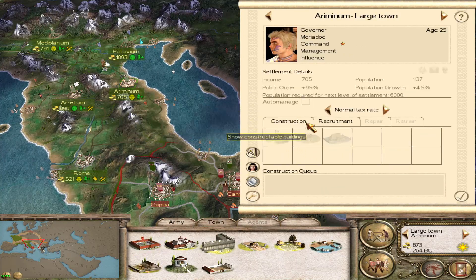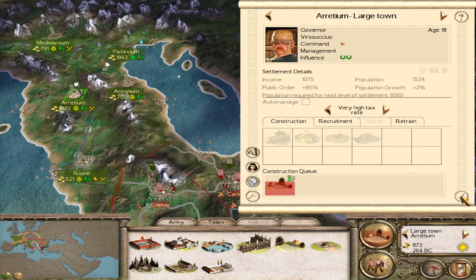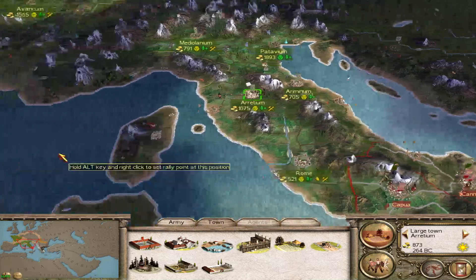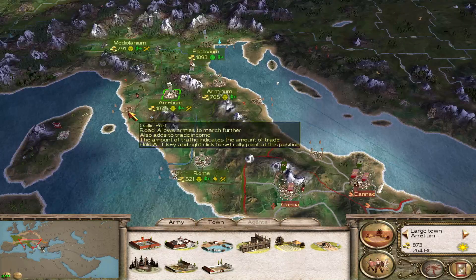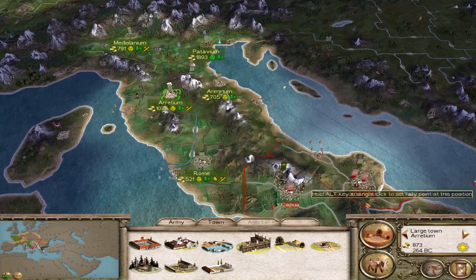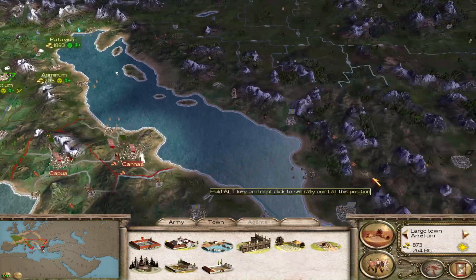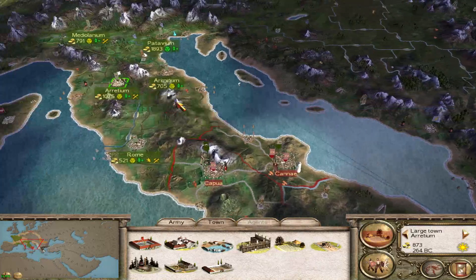A lot of money there. We'll have that diplomat come over, get a ship, probably at Ariminum. Then he can sail down and talk to Macedon, the Greeks, Thracia, and Dacia.